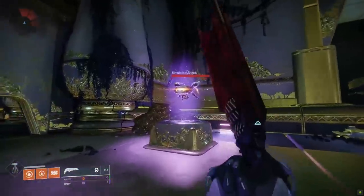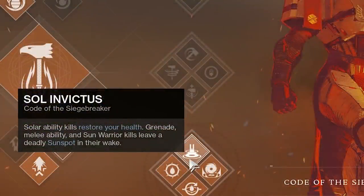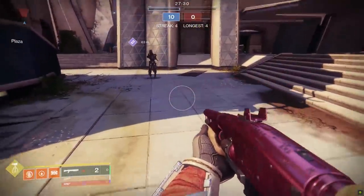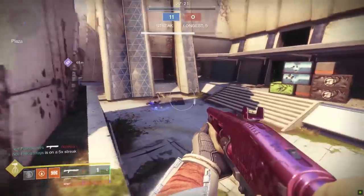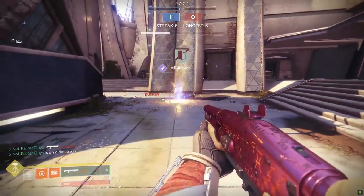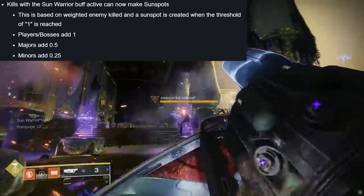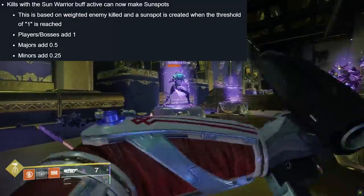For Bottom Tree Sunbreaker, the explosion radius on Mortar Blast was raised from 5 to 6 meters. But the Soul Invictus perk got some key changes. First, burning targets that you kill now make sunspots, which is great for Bottom Tree Titans because sunspots are kind of their whole deal. In addition to that, killing a burning target with anything at all — not just an ability — will trigger healing. It's not one-eyed mask level good, but a small chunk is better than no chunk at all. Also, when your Sun Warrior buff is active, any kills you get can now make extra sunspots. In PvP, killing a Guardian with the buff active will 100% make a sunspot. In PvE, it depends on the enemy — you'll need to kill either one boss, two majors, or four minors.